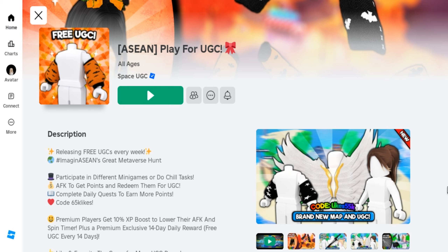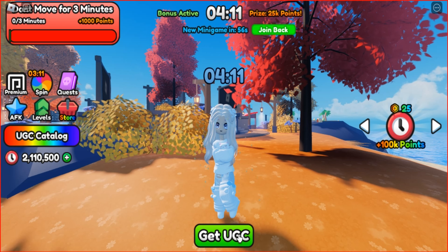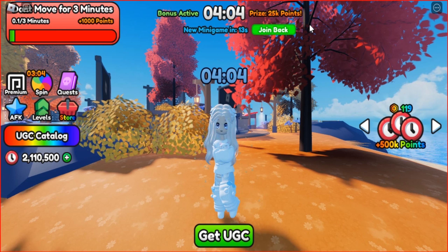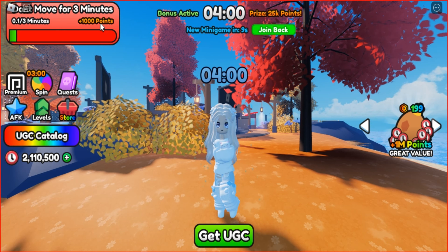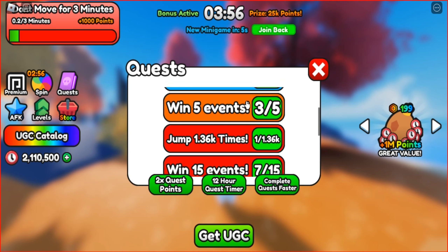There's a game called Play for UGC that you can join. If you want to get the Halloween arm warmers, you need to accumulate 2.8 million points. You can earn 25,000 points for every 30 minutes you play AFK, or you can complete tasks. You can also complete quests, and each quest will give you 5,000 points.